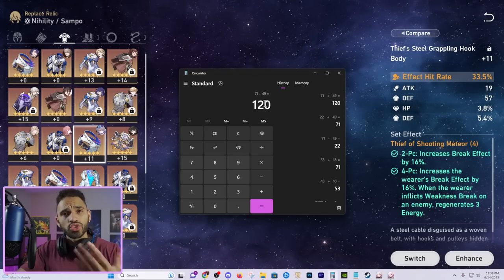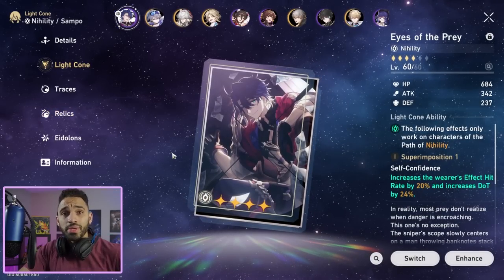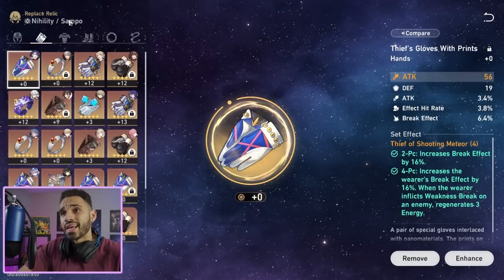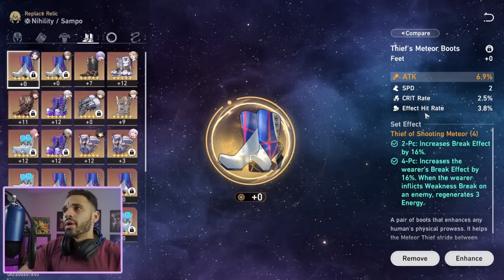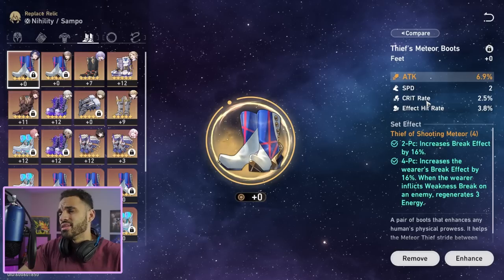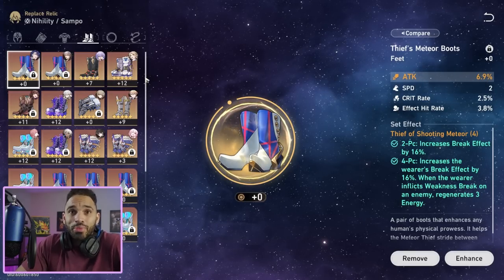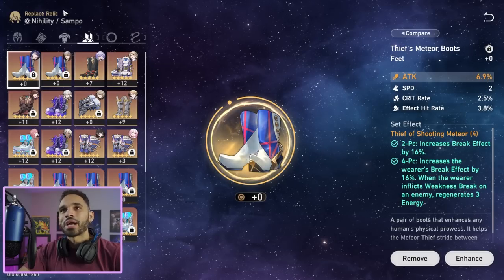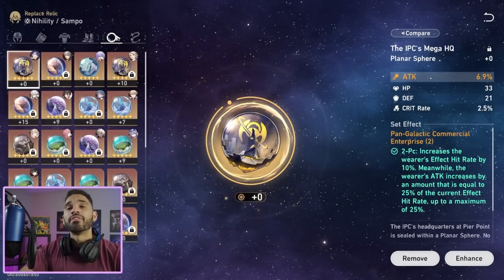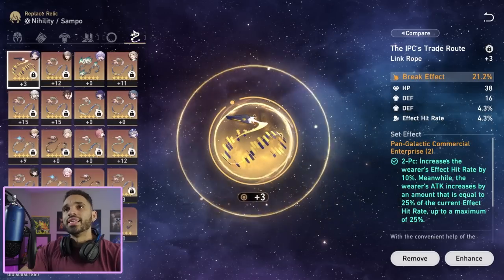His light cone adds another 20%, putting you at 91%, meaning you only need 29% more from substats — very achievable since you're not chasing crit rate. For boots, prioritize speed; if you don't have a speed boot, attack percent is fine. For the rope main stat: break effect if he's your dedicated breaker, otherwise attack percent. For the sphere main stat, go wind damage bonus — this significantly boosts his wind shear DoT — then attack percent unless he's your dedicated breaker, in which case take break effect.